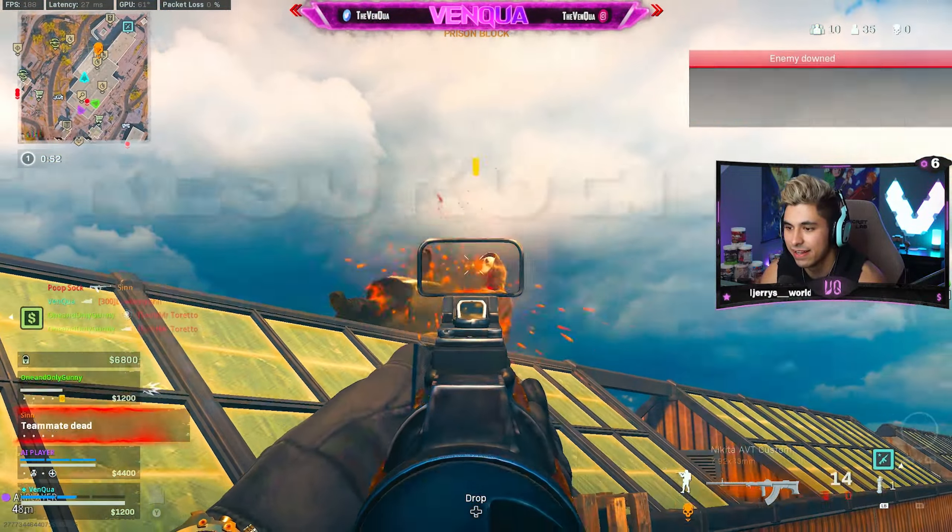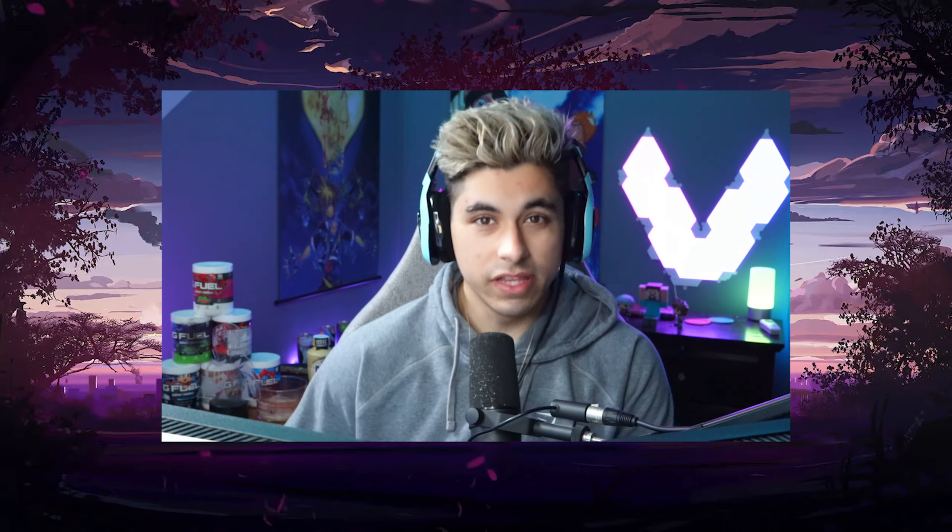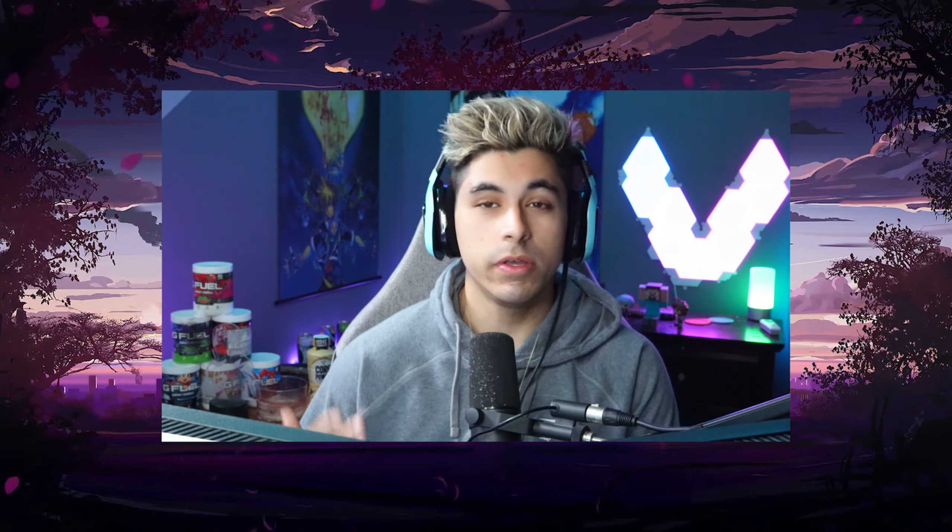Hey guys, what's good, it's your boy Van and welcome back to another video. I appreciate you guys clicking on today's video, I hope you're having a dope day. So recently people have been posting that there is a new glitch — I don't know if this is new new but I've only been seeing it the last few days — where you're able to put any camo that you want on any gun. So say you want to throw Dark Matter Ultra onto a Vanguard gun, you can do that.